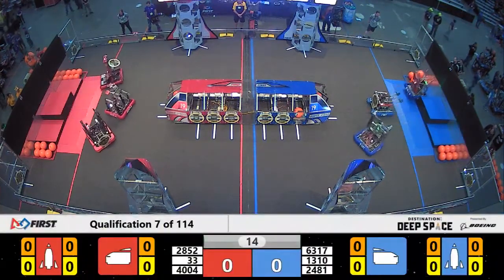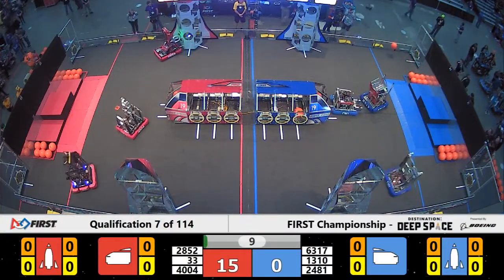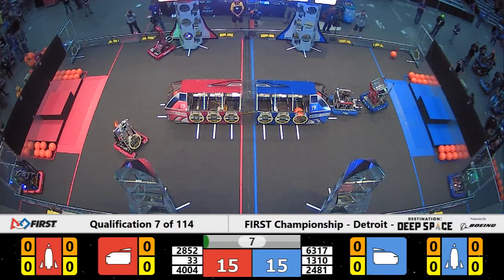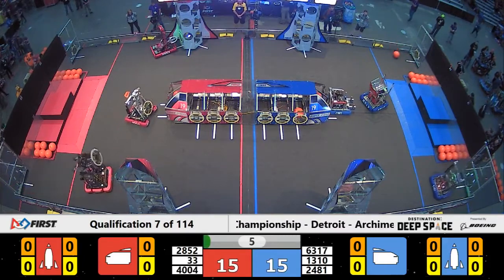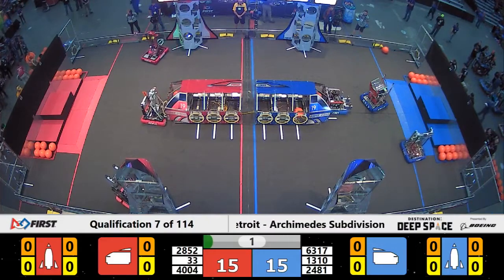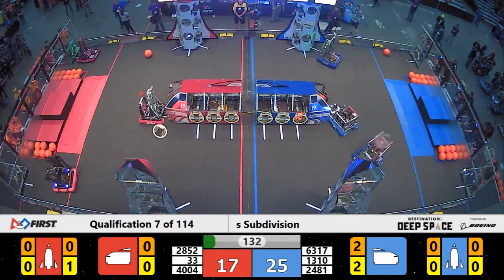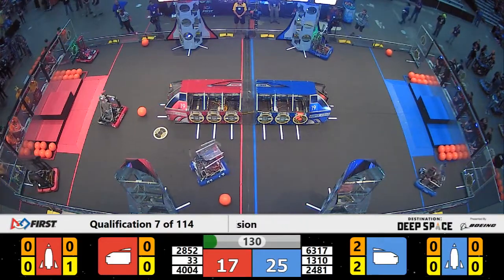Qualifications match number 7 on Archimedes now underway. Both alliances electing to line up in the same formation, only difference being Blue deciding to use one piece of cargo instead of a null hatch panel. No problem for the Blue Alliance as they take the slight advantage here, 25 to 17.